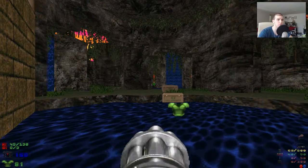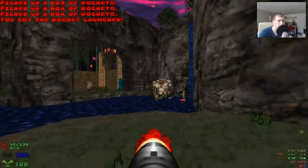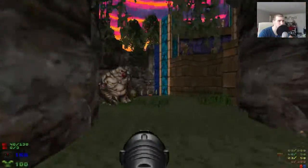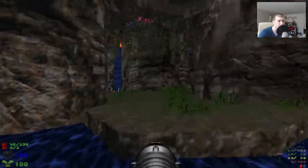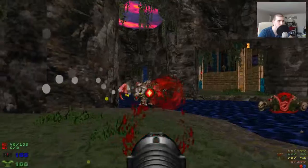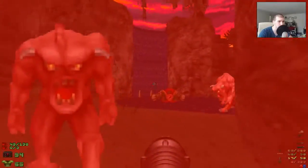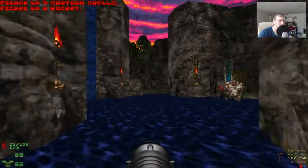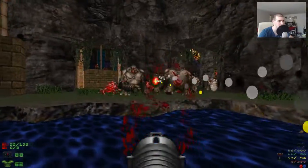By this point your invisibility should be running out, which is perfect. We're going to grab the rocket launcher and run around here and try to take out all of the mancubi. Now this is pretty tough because we have all of the pinkies in the way as well, but what I like to do is just completely avoid the pinkies. Fucking chaingunner, man — I thought he was infighting with the cyberdemon. Why is he still alive?